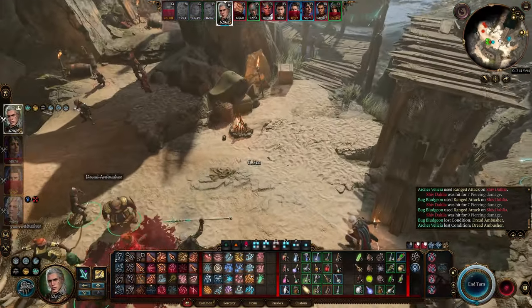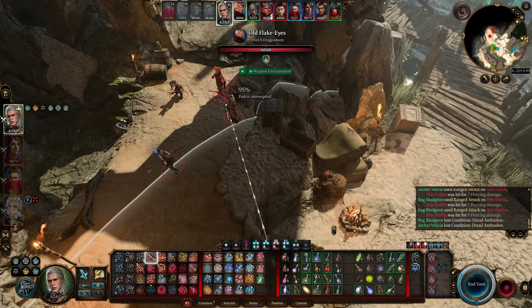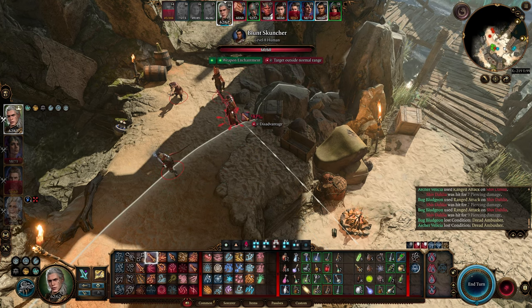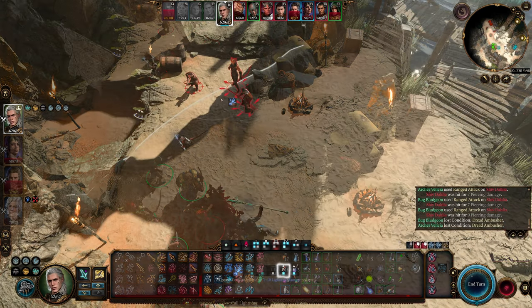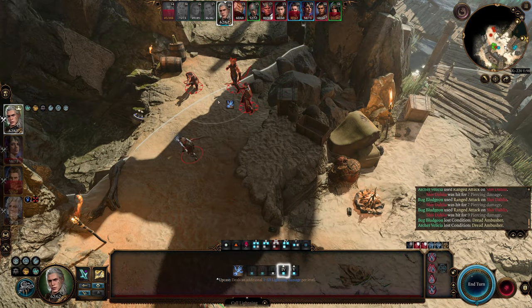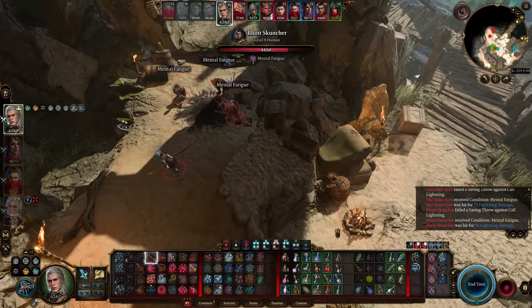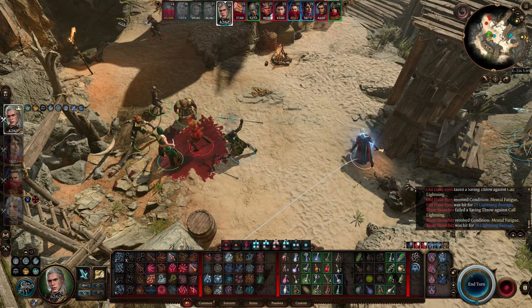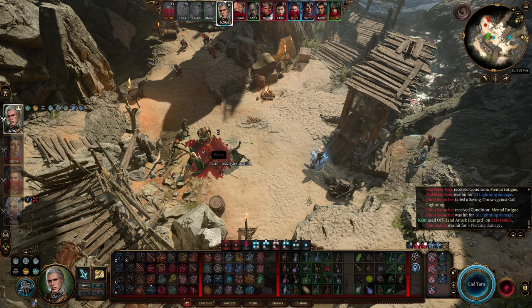All right, my turn. They're grouped up nicely. They have necrotic and fire resistance but don't seem to have any spell resistance, so this will be better — these three people can all be hit. Yeah, let's just do this. Nice. They have mental fatigue. I can do an offhand attack on her. Nice.